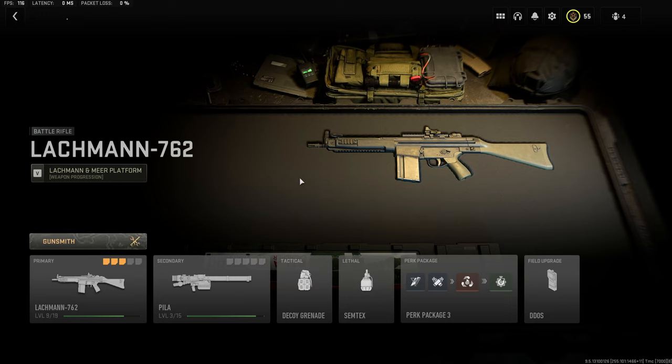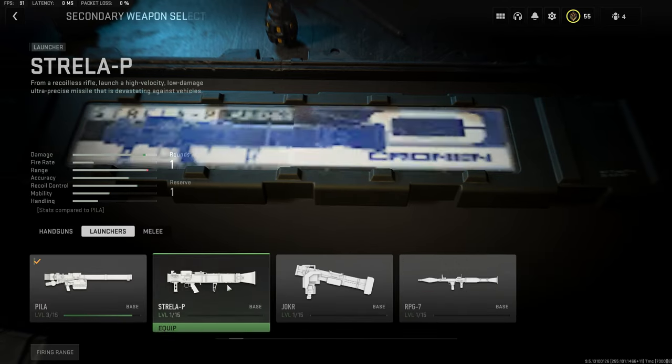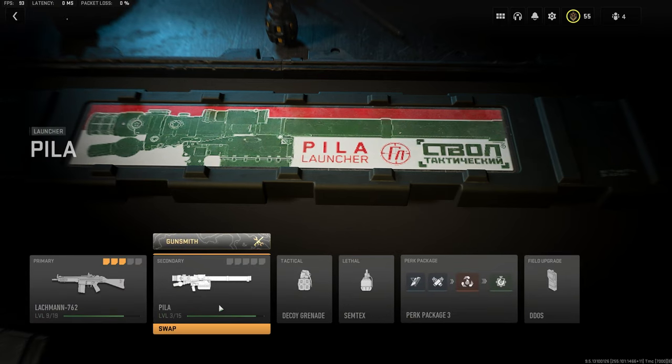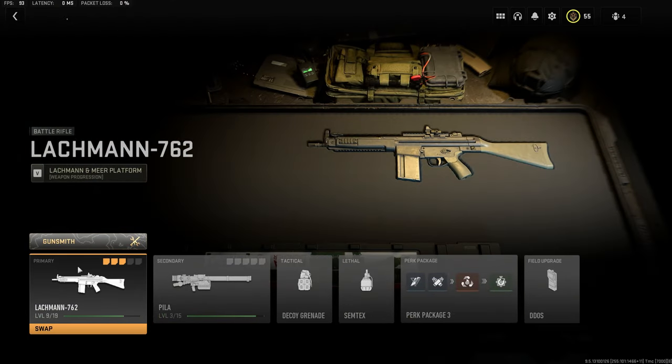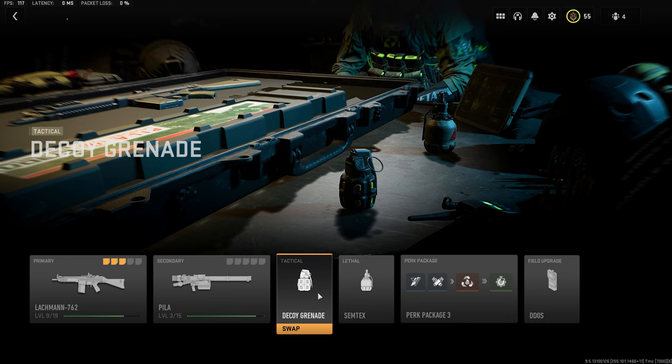Today we're using the best strategy to level up your guns outside of invasion. You have your primary — the one you want to level up — and you're running a Pila, something that locks on so you can shoot down UAVs. Before you shoot down the UAV, you switch back to your primary, and the weapon XP goes to your primary instead of the Pila.